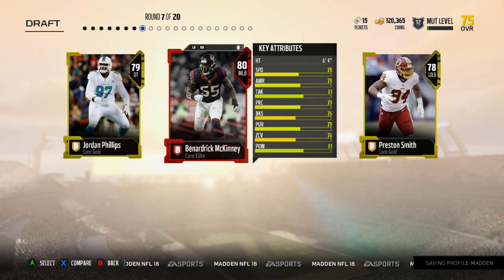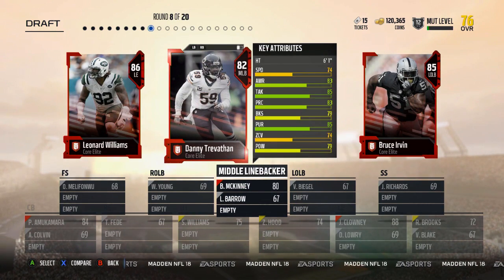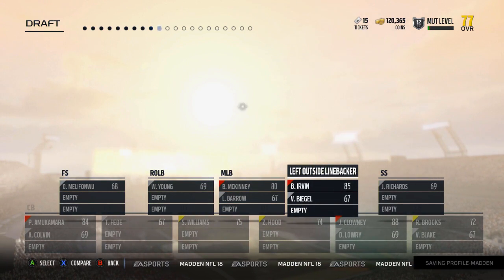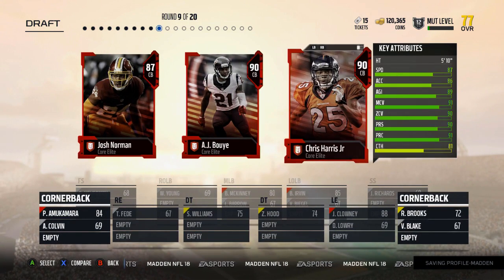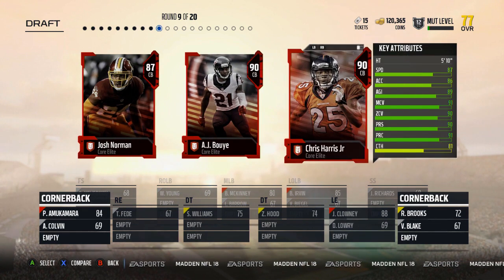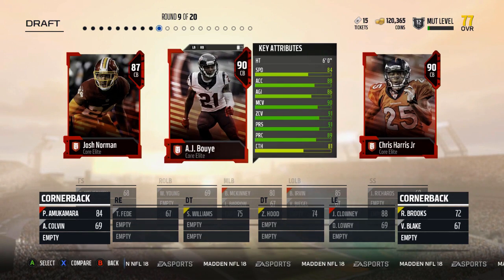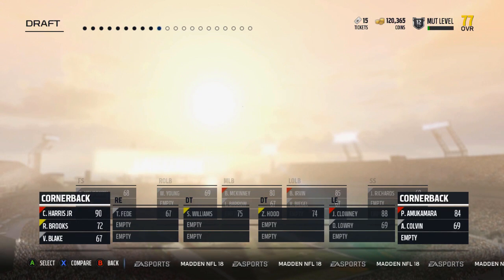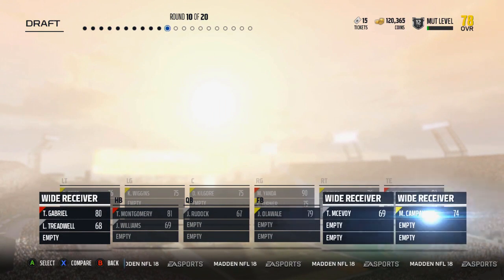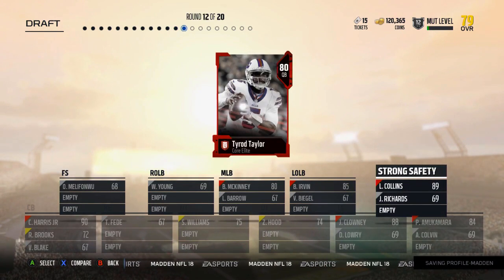We already have a halfback. Middle linebacker we need, and then of course we get a middle linebacker there. I got to take Bruce Irvin. So you get a lot of elite players. AJ Bouye got a 90 overall card. I think Chris Harris is better than AJ Bouye. I got to take the receiver. Taking the safety — I want Landon Collins. That card's worth so much. Give me Tyrod.